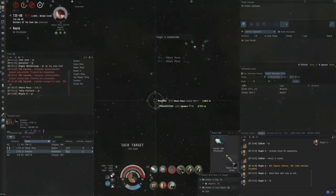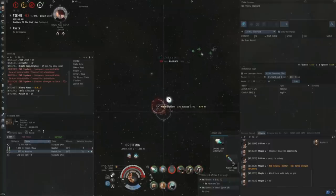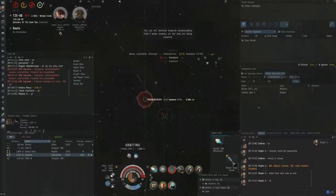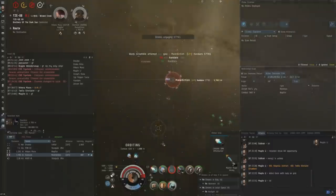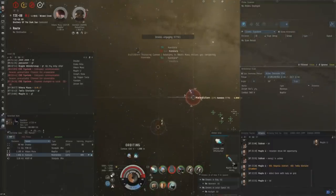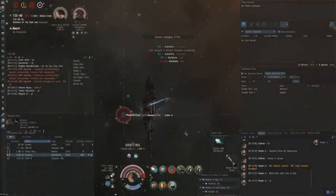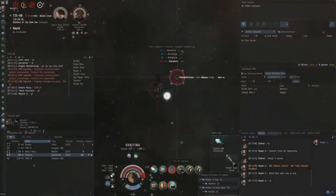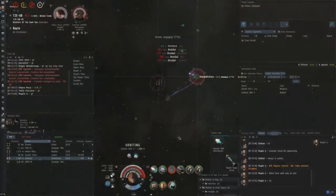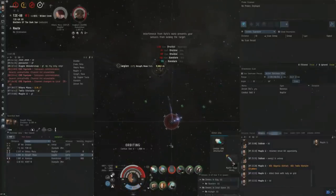Maybe I should have put the small neut on him just to scare him a little. A Malediction comes in on me at this point, and I switch to the Malediction obviously because it has scram and tackle on me. You can see here what a difference the web makes — if you compare how quickly this Malediction dies to how quickly the Slicers die in the first fight, you can see just what a huge difference the web makes. That's one of the reasons why I don't like the dual ancillary rep Cyclone without the web — it just takes so long to kill interceptors in that fit.